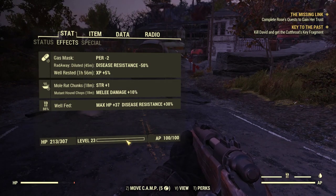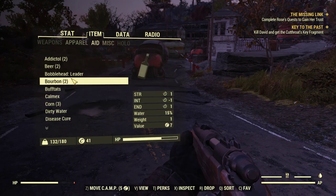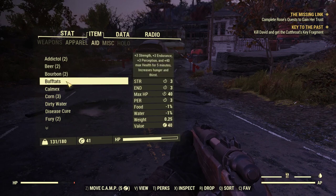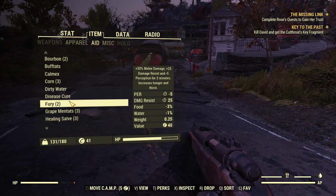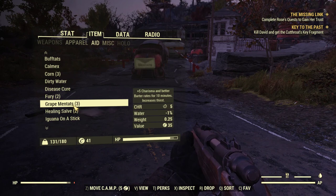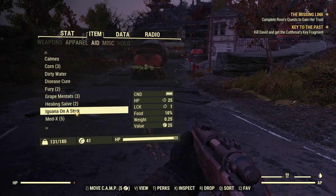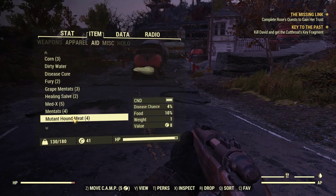Before you start, make sure you have enough caps to claim the workshop. Make sure you have slept — when you're well rested you get a plus 5 XP bonus, but if you sleep you have to wait about 30 seconds. Also make sure you eat if you have food that gives a plus 5 XP bonus. If you're on a team, make sure you have the perk selected to get the team XP bonus.